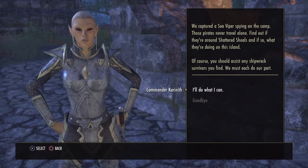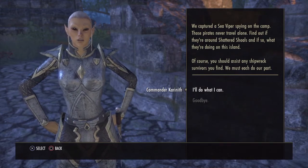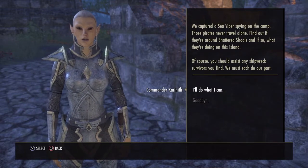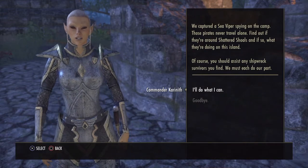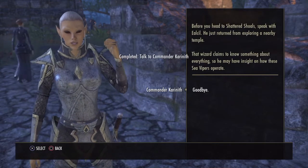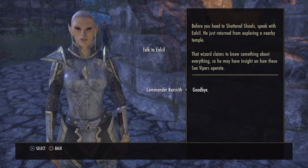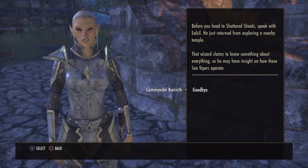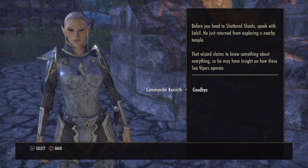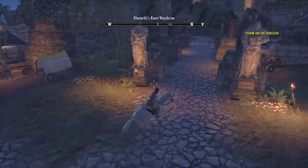What do you need exactly? We captured a sea viper spying on the camp. Those pirates never travel alone. Find out if they're around Shattered Shoals, and if so, what they're doing on this island. Of course, you should assist any shipwreck survivors you find. We must each do our part. I'll do what I can.